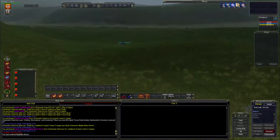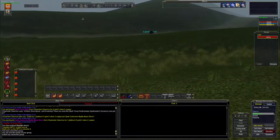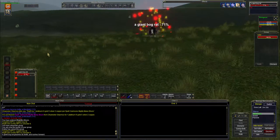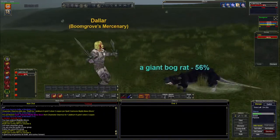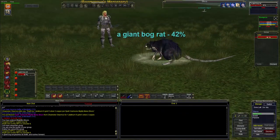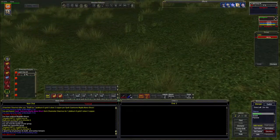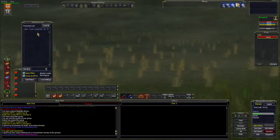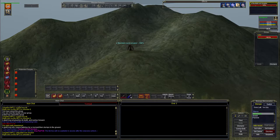Alright, Blightfire Moors! First thing we're going to kill is some of the rats that are right by the zone in — they should be either blue or yellow to us at this level. Blue — here we go, remember when they used to be red? Unsuspend. This one's white. Let our mercenary take care of this. There's also some gnolls over here — these guys are phenomenal experience and they drop cash.